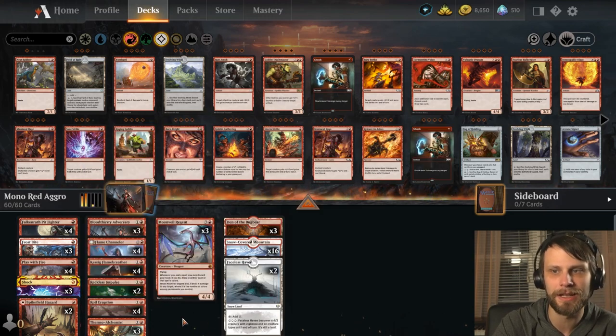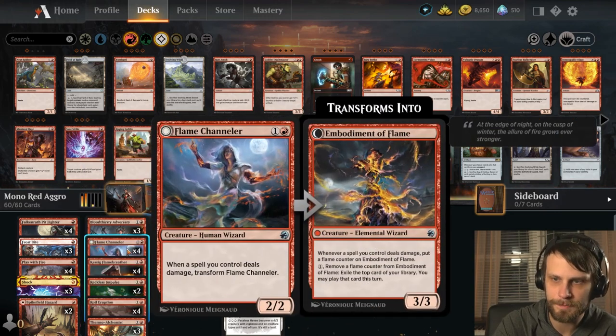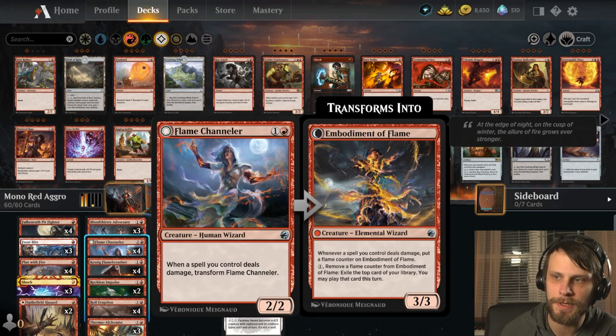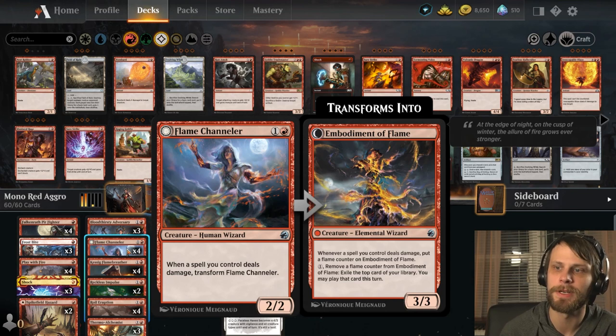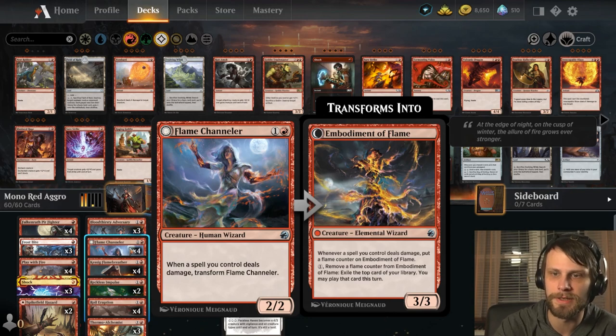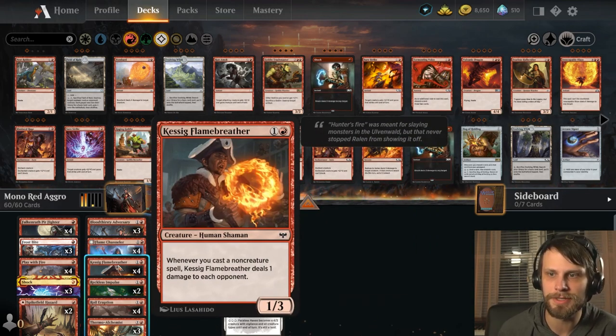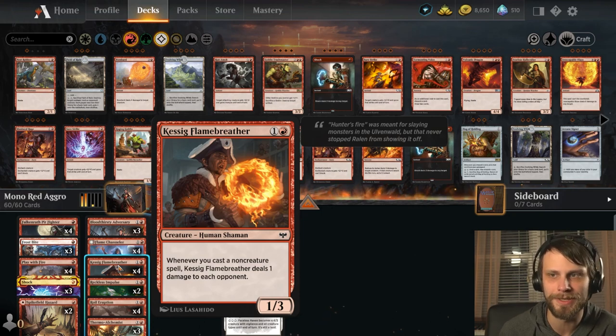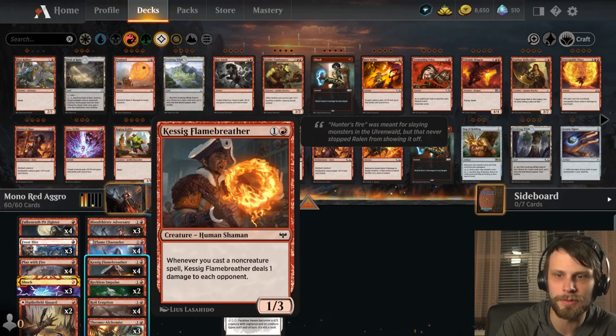The idea is to get a lot of damage over time with the Flame Channeler. When a spell you control deals damage, it transforms. On the reverse side, when a spell you control deals damage, put a flame counter on it — you can pay one and remove a flame counter to exile the top card of your deck and play it this turn. And the Kessig Flamebreather — whenever you cast a non-creature spell, it deals one damage to the opponent — is kind of playing the part of old-school Guttersnipe, but not quite as good.